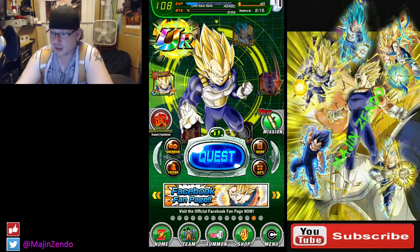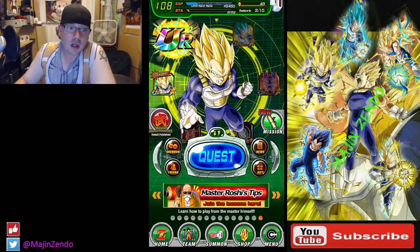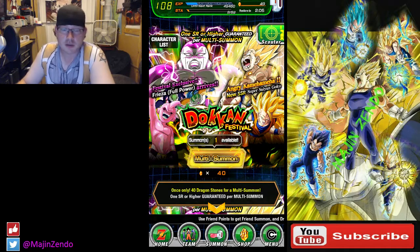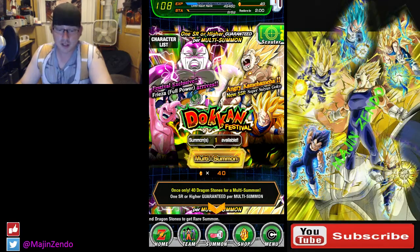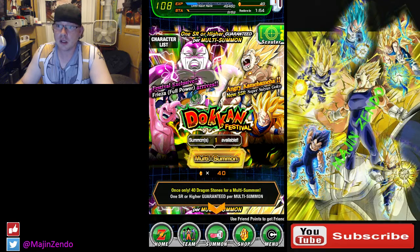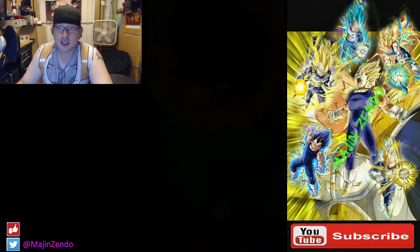So what we're gonna do is a YOLO 40-stone pull and see what happens. Regardless of what happens, this account is still gonna be something I always hang on to because I've got so much time invested in it. There's no point in using these stones for Gogeta — I'd rather have him on my Broly and Majin Vegeta account. Here we go. I hope the luck is with me, or at least this is entertaining enough to put on YouTube.